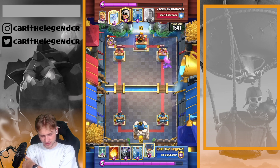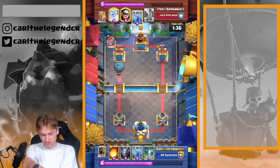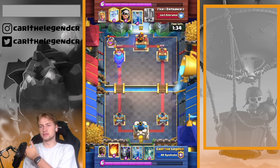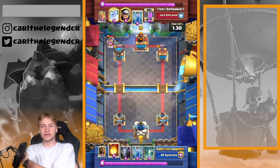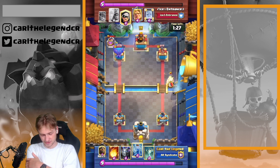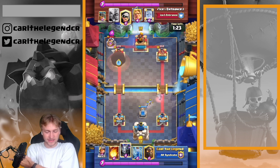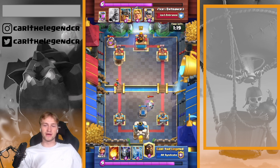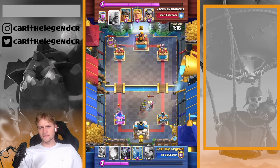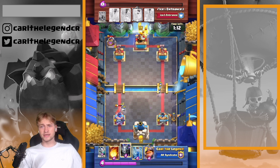His pump was played so I went in with the Balloon in the same lane. I thought it was more value getting the Balloon onto the left lane rather than 600 damage on the right — and I was right. His left tower was at 1000 damage, so I took 3000 damage with just one card. Now getting in with the Lava Hound onto the right.